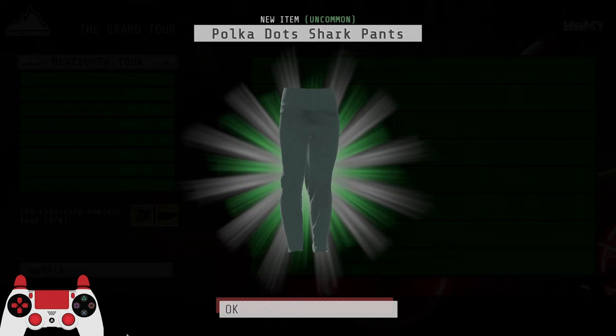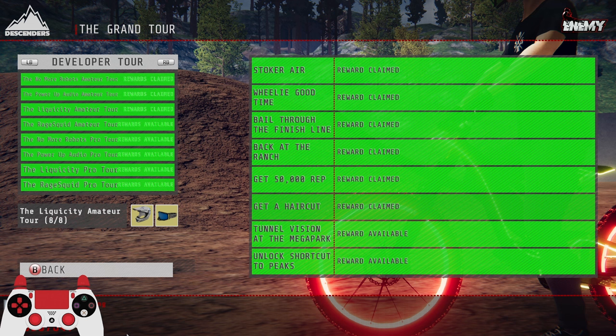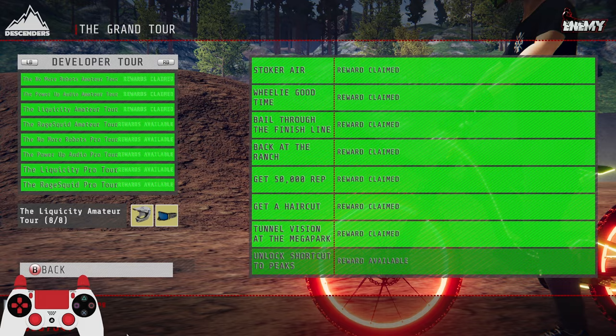Polka dot shark pants — completely basic. If you've seen these in other videos, these are the most lazy items in the game — they just textured it blue and that was it. Not a big fan because of how easy they were to make. Oh, the Voltage Goggles — very cool, they actually look really good on their own. I never noticed that, they're actually quite cool just on their own.